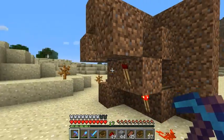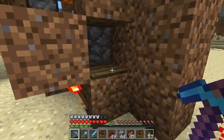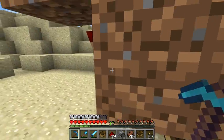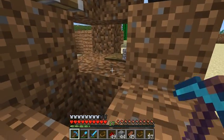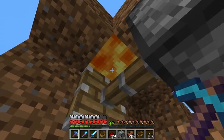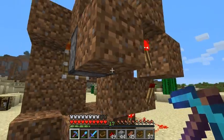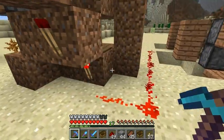Behind the wall there's basically a pressure plate, and then over here is a place for lava to fall down — and that's being held by this piston, which is also connected to the pressure plate.